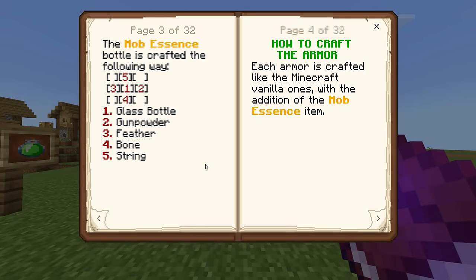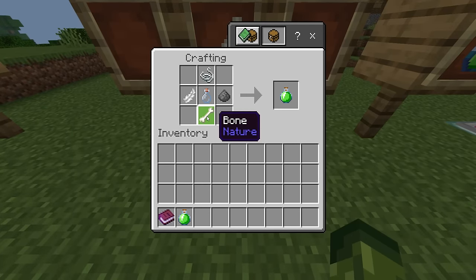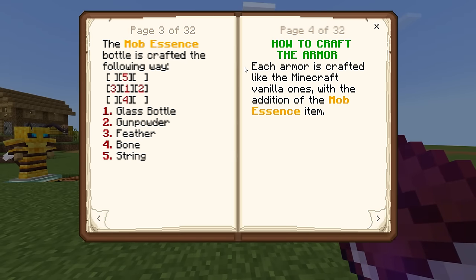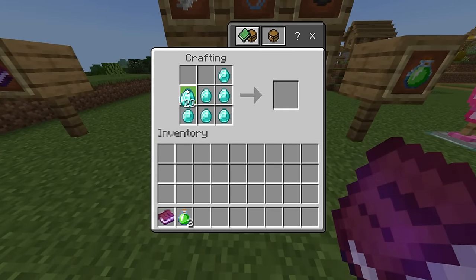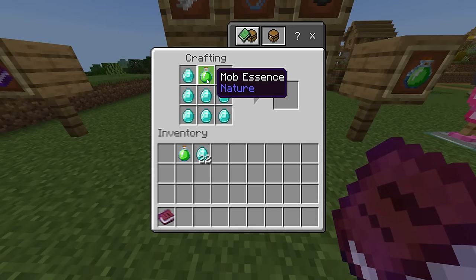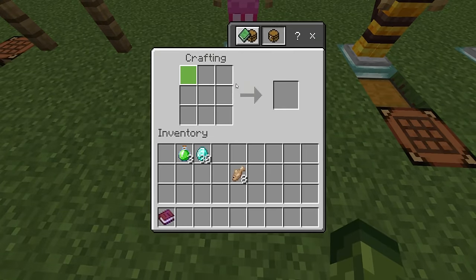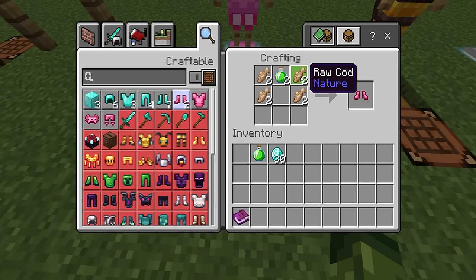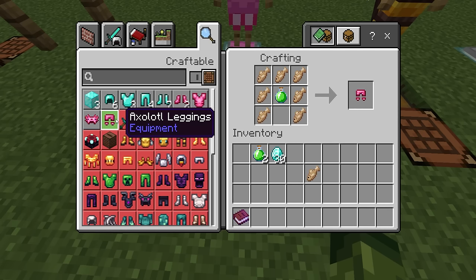The guidebook does explain how to craft it, but I think it's a lot easier to grab the item, head inside the crafting table, and just do it that way — it's a lot easier to learn the recipes. Each armor is crafted like the Minecraft vanilla ones with the addition of the mob essence. So for the creeper armor, the ingredient is gunpowder. For a chest plate, you need to include the essence right at the top. The axolotl one requires raw cod and of course the mob essence. With boots, the essence goes to the top; chest plate same; helmet goes in the middle; leggings also go in the middle. It's the same as vanilla with the addition of this extra item.